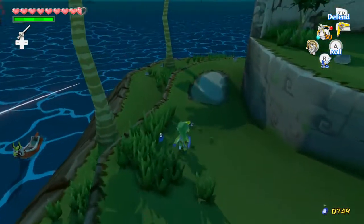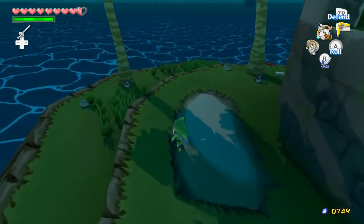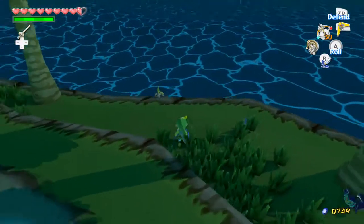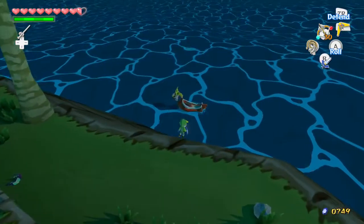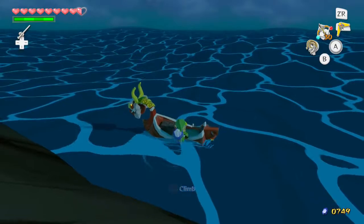We're still getting blasted by these boats. As I come out of the island they respawned, so let's quickly get back on the boat and get out of here. Why is Link just walking down and he didn't roll?